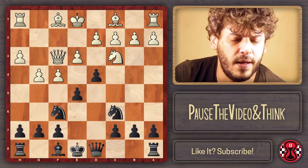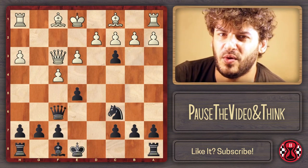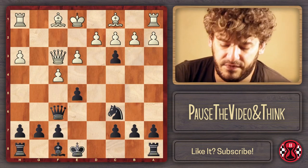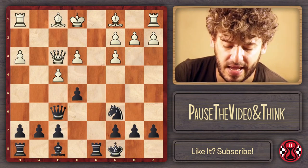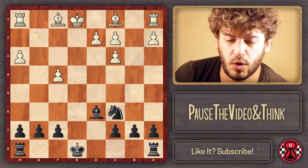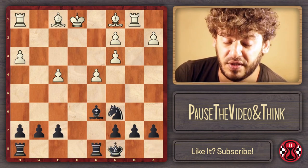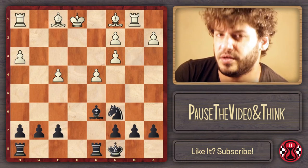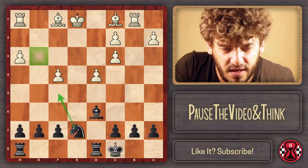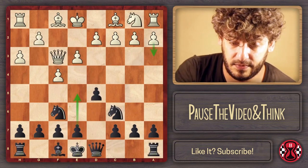Going back to the Nc3 line: White doesn't prevent e5, so we go e5. After g4, we have d4, and after g5 we exchange, then Qxf6 — simple normal chess. Recapturing the pawn towards the center with bxe3. If dxc I like long castles, once again preferring Black. For example bxe and Bd6 is kind of cool. If Rb1 first — threatening if you take on f4 I'll take on b7 — then long castles again.